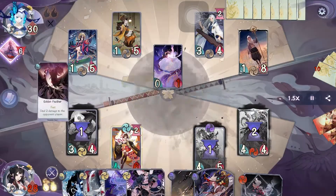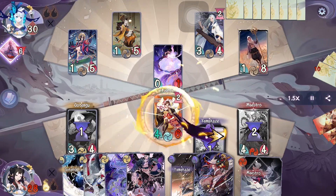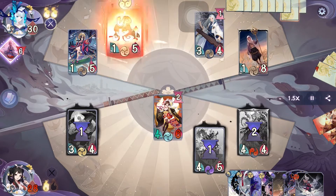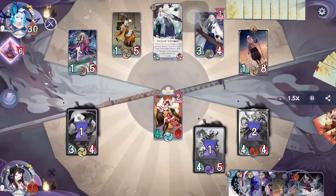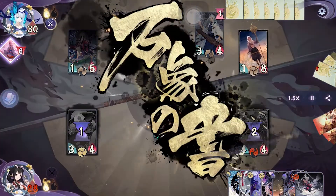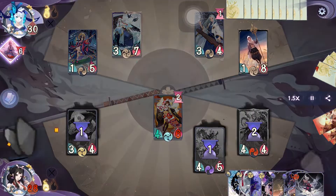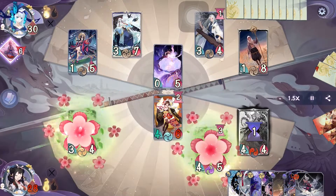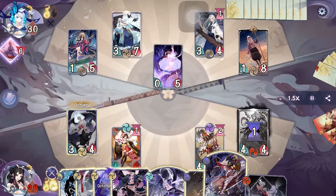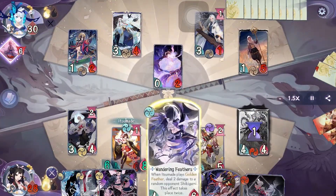On their turn we activate Golden Feather — of course that will be negated — so we're just going to attack with Itsumade and pass. On their turn they finally evolve Bukuman, then activate Scroll of Everything and pass. This is looking pretty bad. On our turn we activate Feather Blade Storm, then put a form on Itsumade and pass.